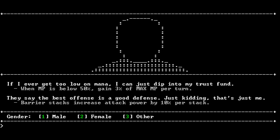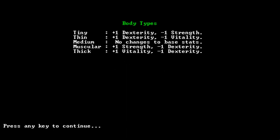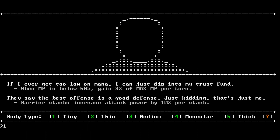Barrier stacks increase attack power by 10% per stack. You've got various perks that will change how your character behaves. Let's create a male. Now this is interesting — it's not just visual because most of the time you don't see your character. The tiny body type gives us plus one dexterity and minus one strength. The thin one gives plus one dexterity and minus one vitality. What I really want is more dexterity but not minus vitality. I won't be using strength because I'm a wizard, so I'll pick the tiny one — we'll be more dexterous, better at evading, and have less strength which we don't need.